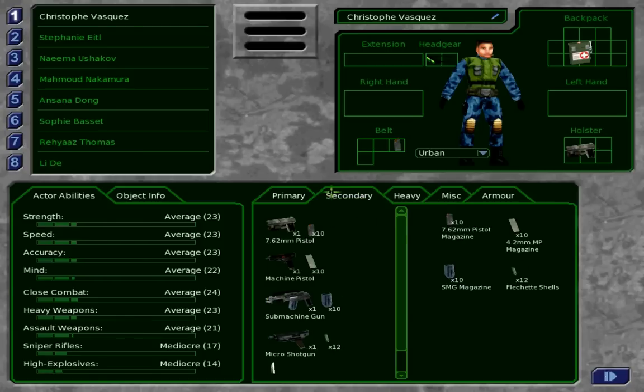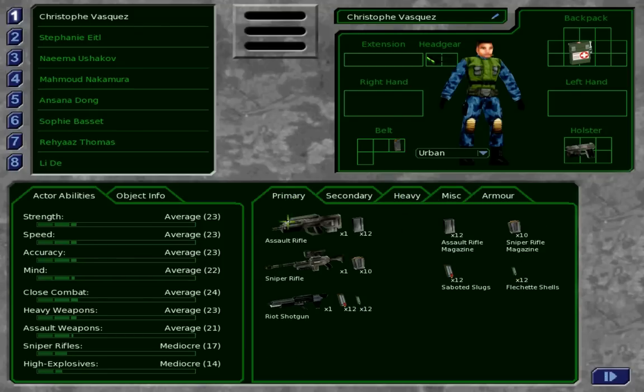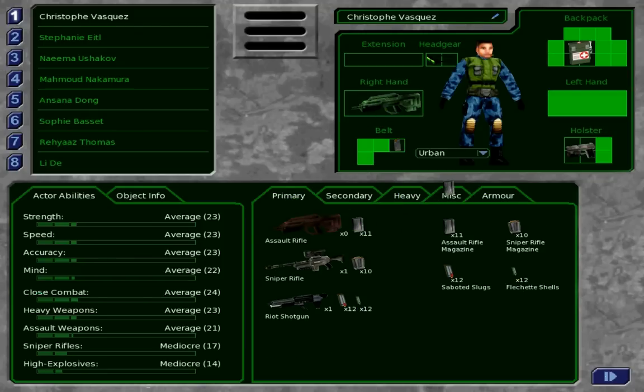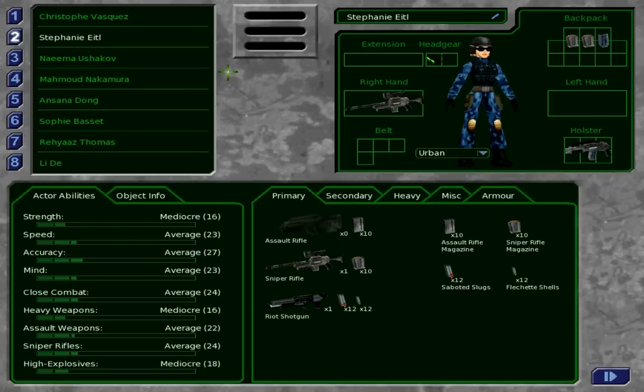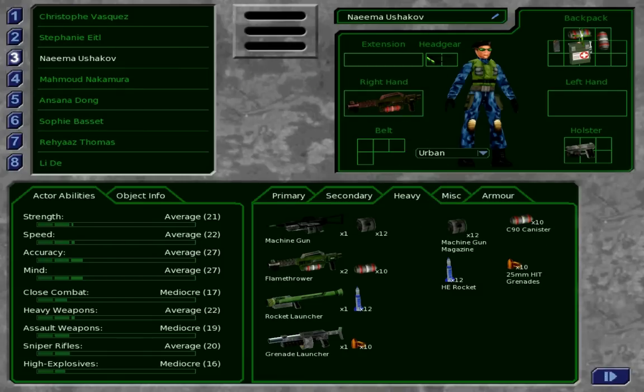How about we give him a machine gun — actually I'm just going to give him a sword and load it. There we go. She's got some armor. Looks like she's got a sniper rifle and a submachine gun. And a flamethrower. What is the deal with the flamethrowers? Everybody wants a flamethrower. No.